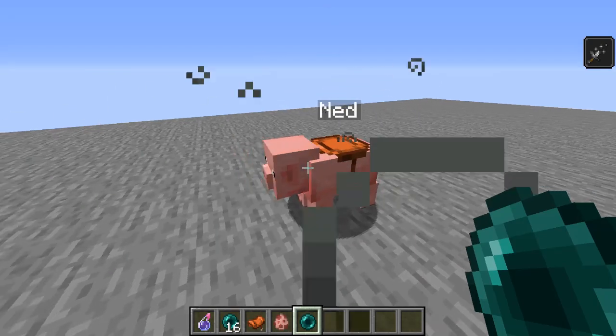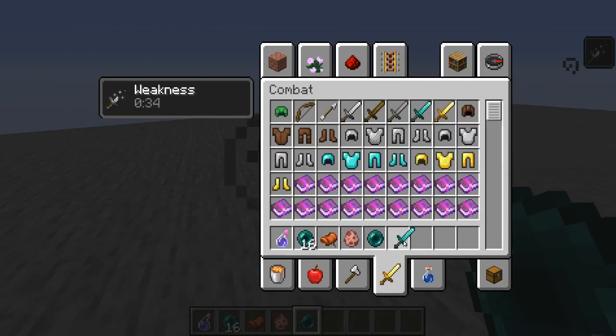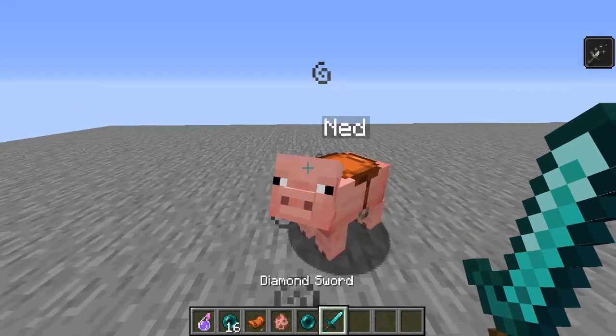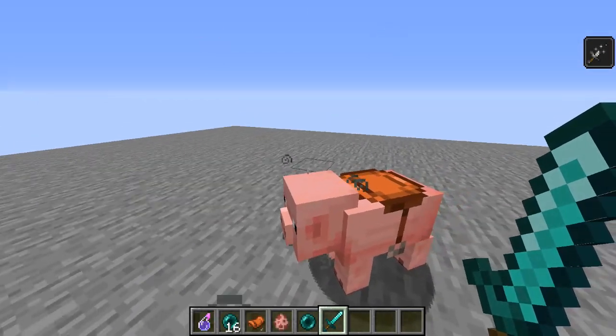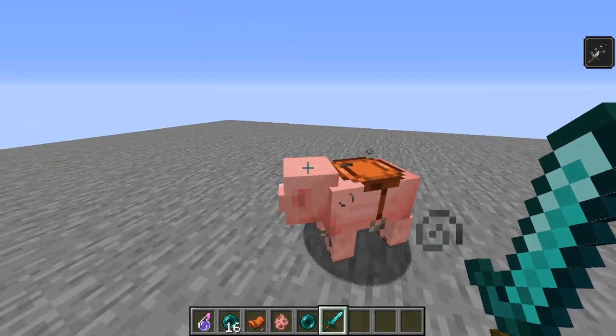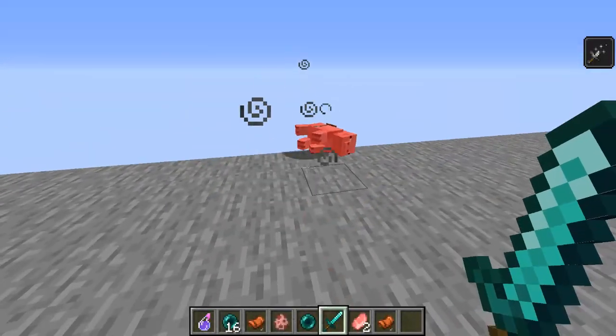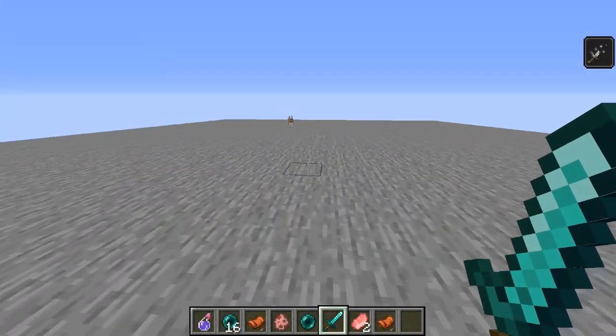He's an exact duplicate of the entity. I do not just teleport the entity into spawn chunks and store him — I actually physically copy everything about him as an entity. So to demonstrate that, I'm going to go ahead and kill Ned because he's a traitorous bastard.